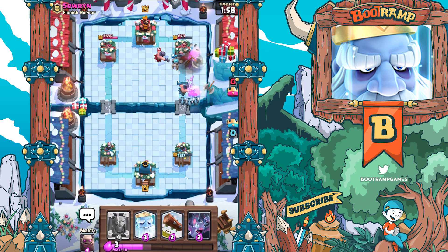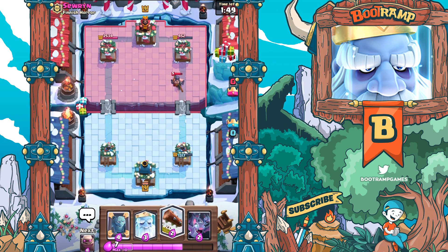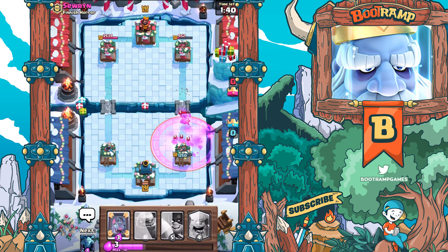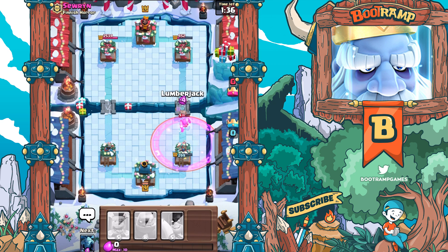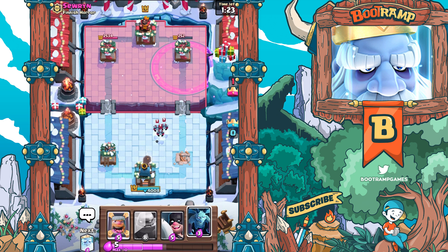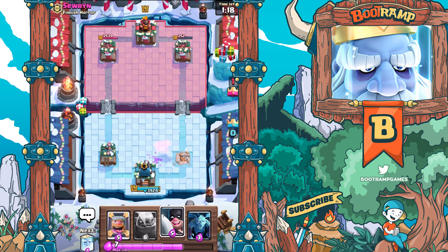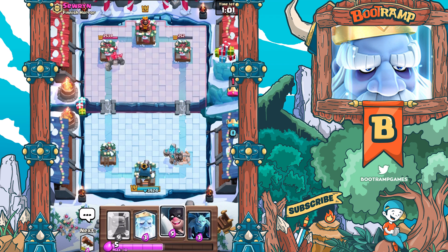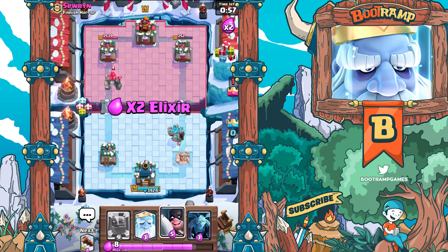Should we use our Minions to take care of that Royal Ghost? Yes we should. Flying in with Minions - we're getting one hit with the Minions, 400 HP left. This is looking super great. We're pushing back. That Executioner is working overtime - whoa, raged up Executioner! I might be losing my tower right now - I actually lost my tower. Hopefully we can smash down this tower then. 252 HP left.